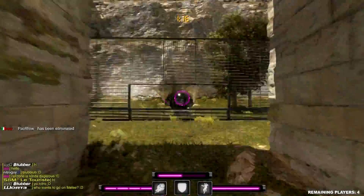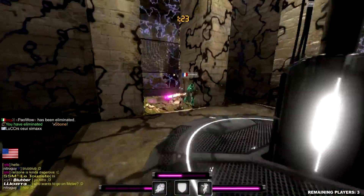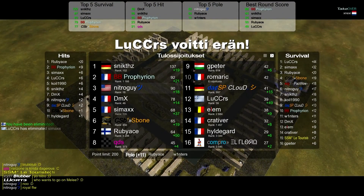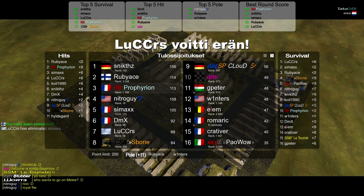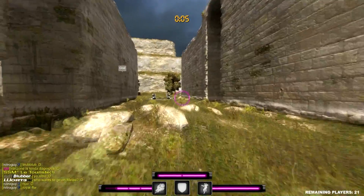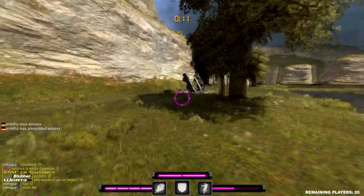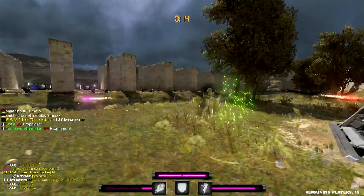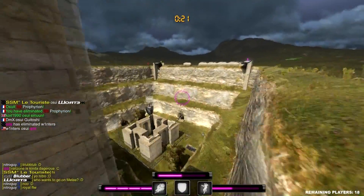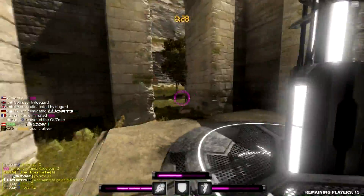The difficulty of hitting your enemies is in my opinion quite high. It's not like Call of Duty — it actually requires quite a lot of prediction of where your enemy will go. One newer game doing something similar is Tribes, which also requires you to shoot in advance to actually hit the target. This is also the case with most arena-based FPS games like Quake and Unreal Tournament.